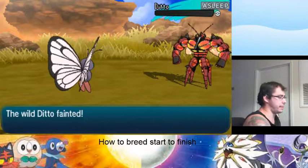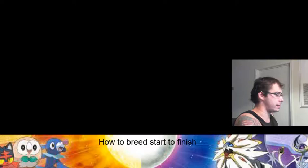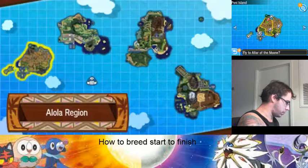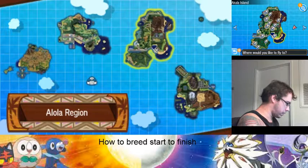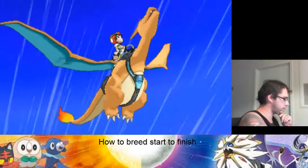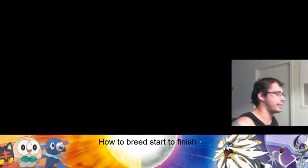It's dead — so that would have ended my chain, but like I was saying, I don't really care about these Dittos. I already have everything I need. We'll go ahead and fly down to the Meadow. Alright, something else you're going to need: you guys are going to need a Destiny Knot and an Everstone.